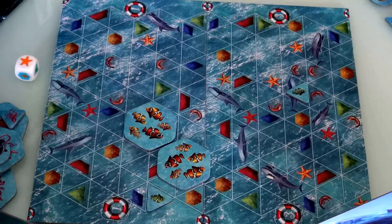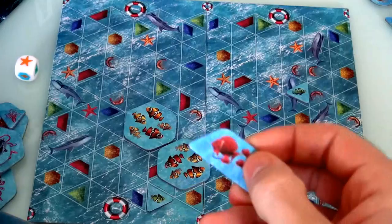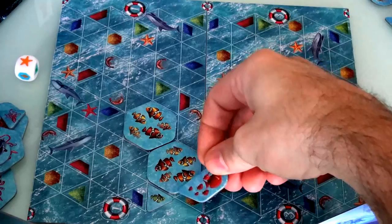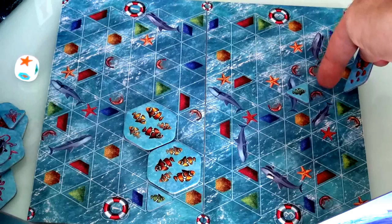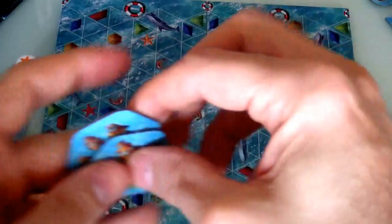Now it's my turn. I don't have any more bigs — I've got two reds, a blue, and a couple of greens. I probably want to use one of my reds, my biggest piece. I could come over here and get two yellows — the big, super powerful yellow tile. So I'll do that. That got me two yellows. That was my turn, and now it's Jen's turn again.